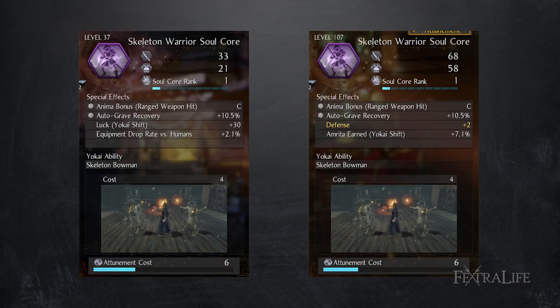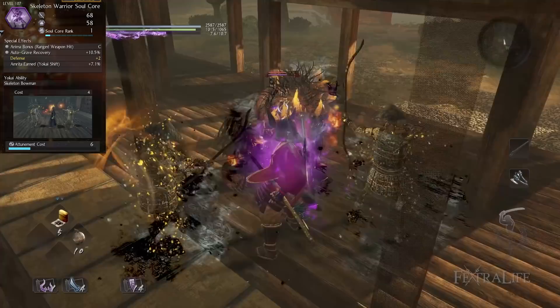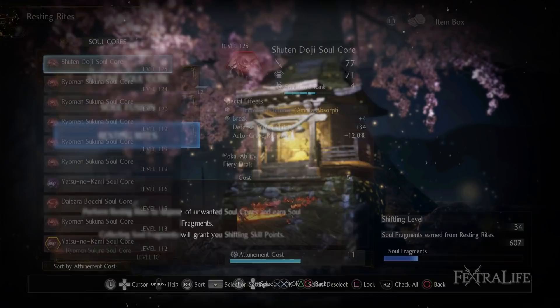Soul Cores that are higher level do slightly more damage with their Yokai abilities, but it's so negligible it's almost not worth mentioning. At level 29 versus a level 78 Soul Core, for instance, you're seeing something like a 30 to 40 damage increase per hit of the ability. As you get higher into the game you'll level up more slowly, so try not to worry too much about the level of your Yokai ability — it won't have as much of an impact as you might think.